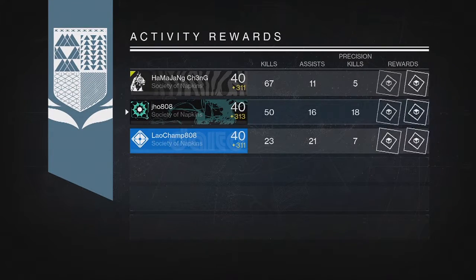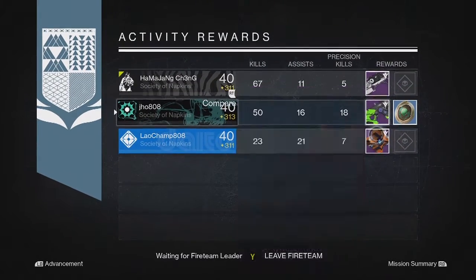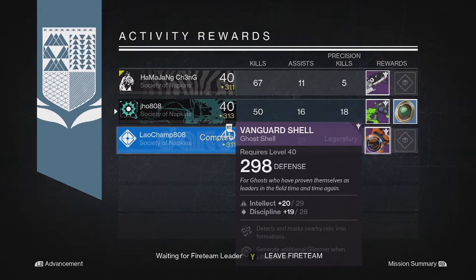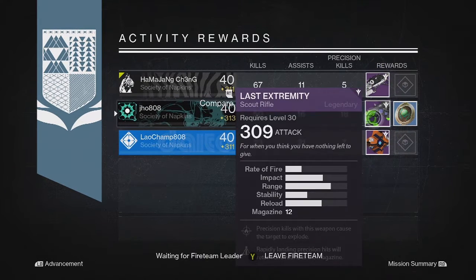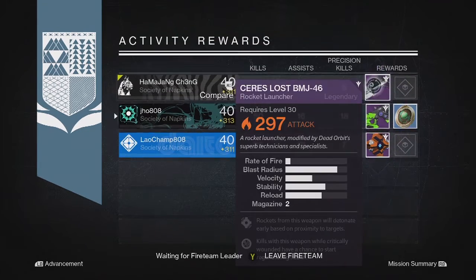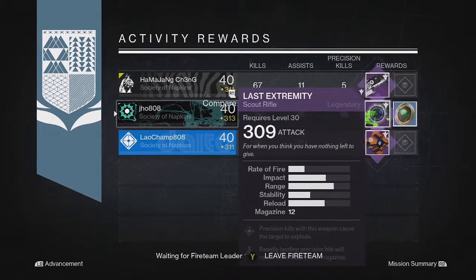Starting off with my Nightfall Rewards on my Warlock — we got a Legendary Scout Rifle, the Last Extremity at 309. My two teammates got some pretty crappy Legendaries as well: a Ghost Shell and a Rocket Launcher, both under 300. Kind of unlucky for all of us on that first one.